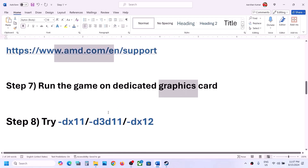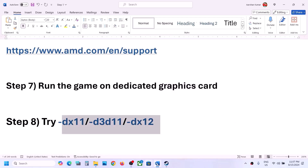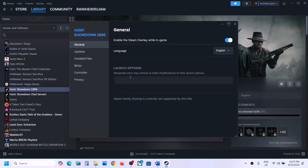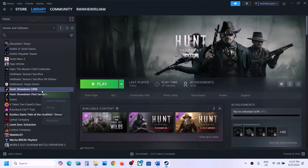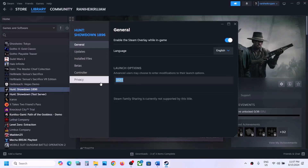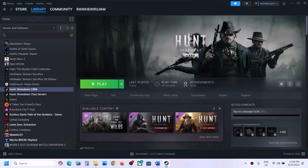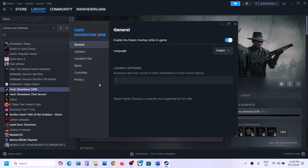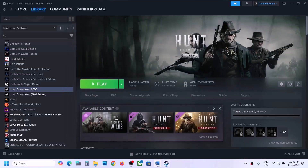The next step is to try DX11 or DX12 in launch options. Right click the game, select Properties, and in the Launch Options type -dx11. Launch the game and check. If still not working, try -d3d11 instead. If still not working, try -dx12. If none of these work, remove the launch option and follow the next step.